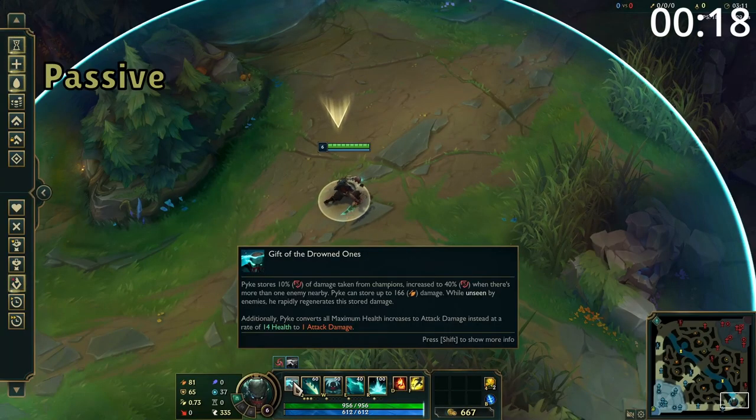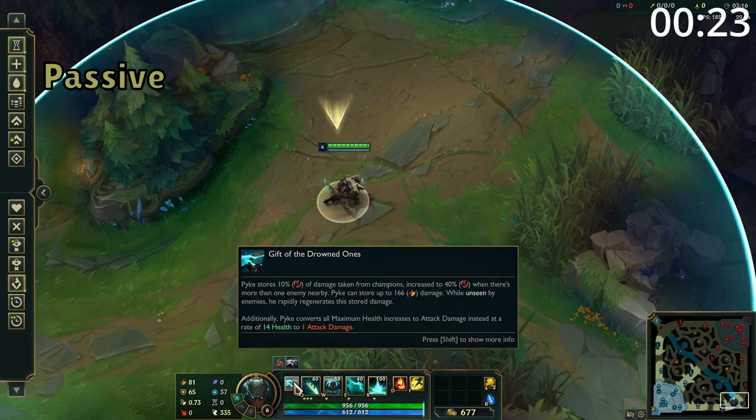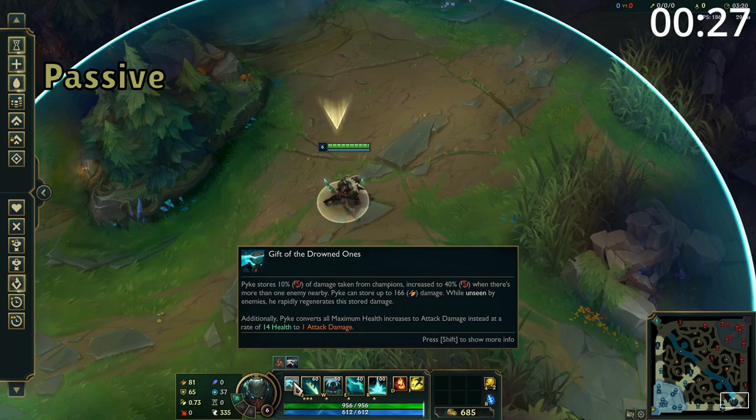Pyke's passive is that he cannot get additional health apart from levelling up — any health he gets is converted into attack damage. In addition, when Pyke takes damage from champions, it's converted into grey health, which he'll regenerate when out of your opponent's vision.